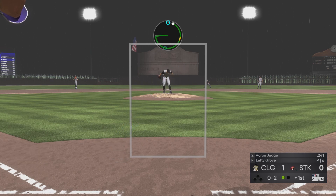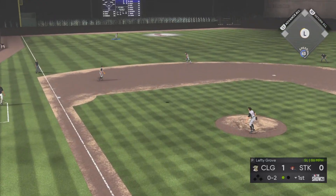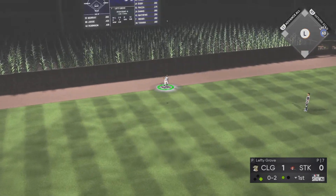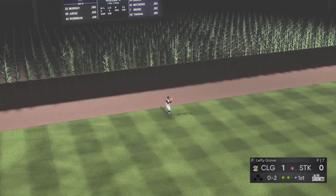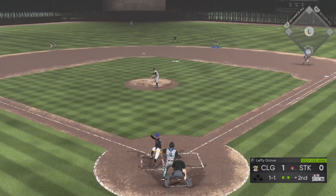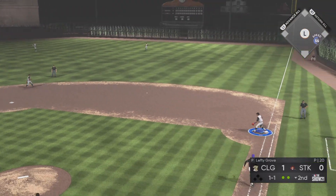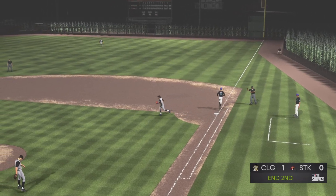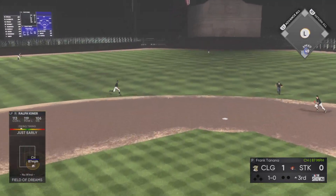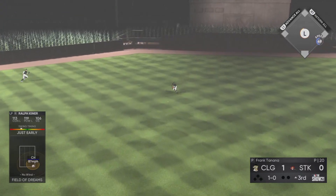Mike Schmidt has a much better swing in this year's game — that was the number one thing I wanted to see. We're also trying out Lefty Grove. I won't have too much gameplay with this card since this event is on All-Star difficulty, so it's hard to gauge how good these pitchers are. He does have the Outlier and Unbreakable quirks and a lot of stamina, so he can pitch deep into any game. Here we have Ralph Kiner off the bench — I unlocked this card from the previous event.